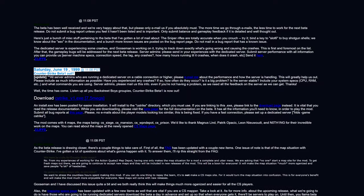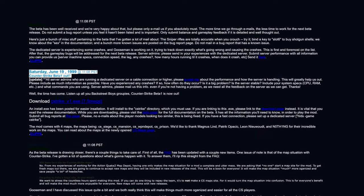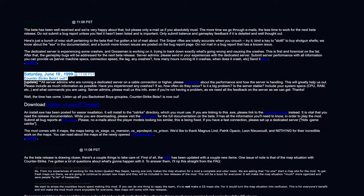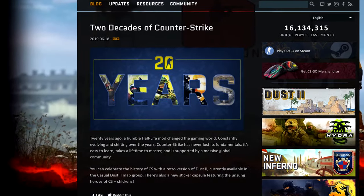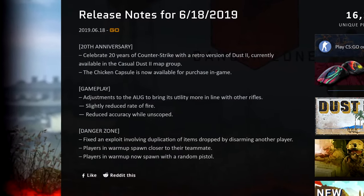20 years ago, Counter-Strike's first beta was officially released. I did have a video covering Counter-Strike's history, but it bloated to about 20 pages long so you'll just have to wait a while for that one. For now, Valve has rolled out an update with changes to the AUG, a classic Dust2 version, and chicken stickers.